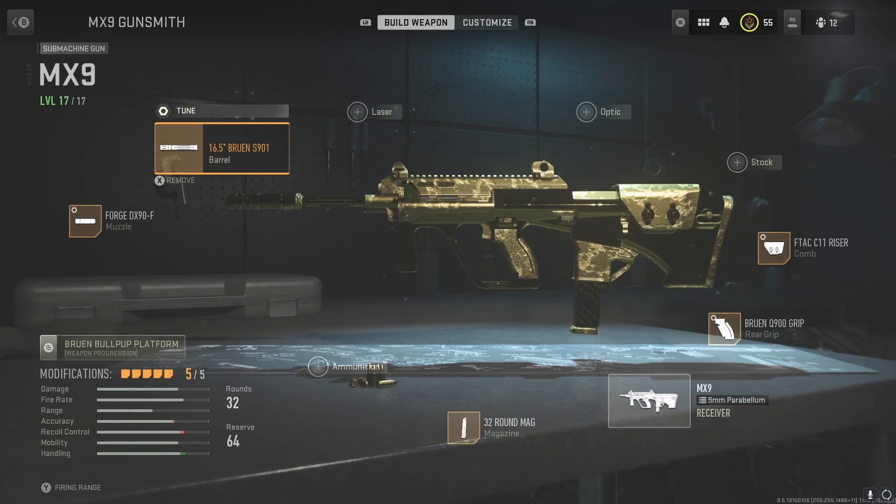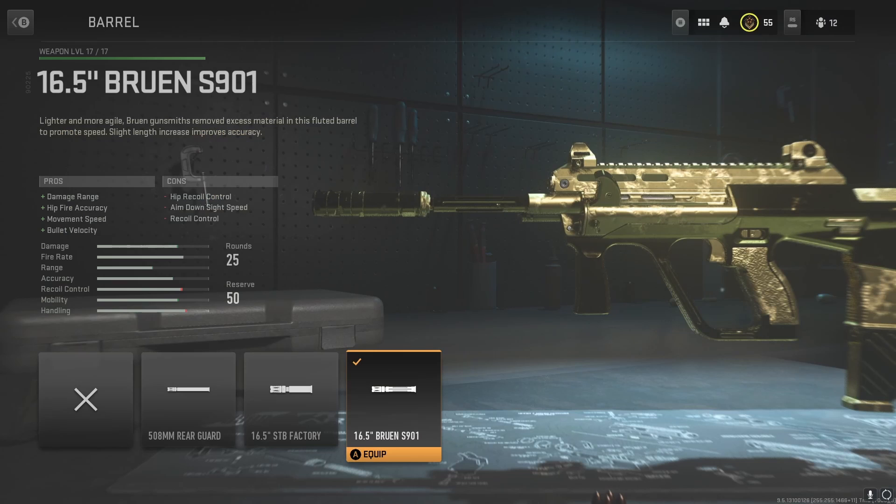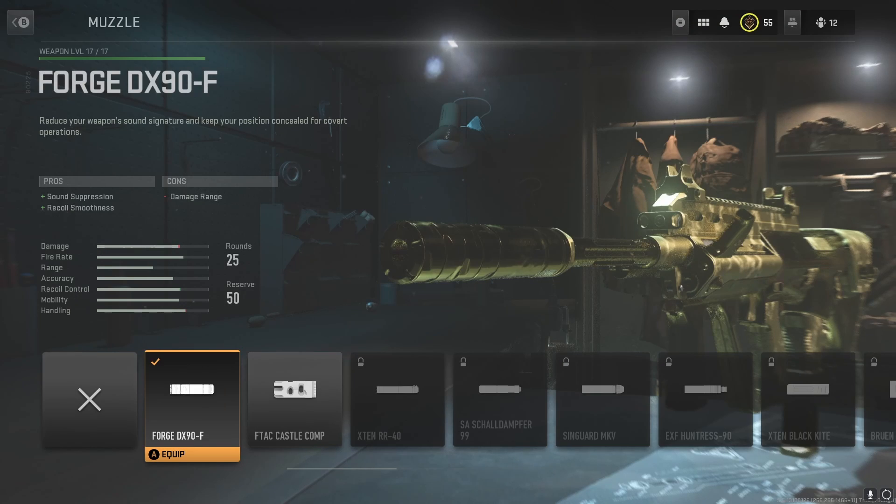Starting off with the barrel, we're gonna be using the 16.5 Burin S901. It gives Damage Range, Hipfire Accuracy, Movement Speed, and Bolt Velocity. We don't really care about the Hipfire Accuracy, but the other three perks are a very good buff. For the cons, it doesn't really matter — we're gonna get all that back. For the muzzle, I decided to go with the Forge DX90F. This gives Sound Suppression and Recoil Smoothness, so we're little sneaky boys on the map.